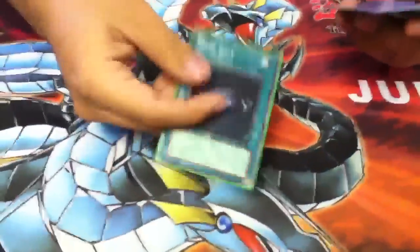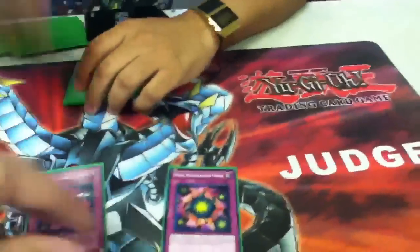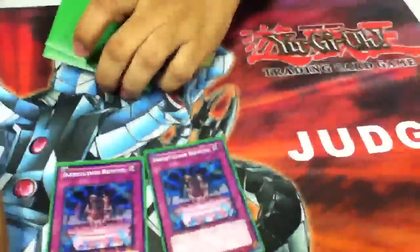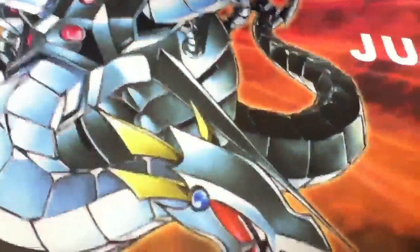Dark Hole. Two Deck Devastation Virus, which I've found to be very good — many monsters in the current meta are 2000 or less, so this card is actually really good this format. Two Infestation Ripples, basically a Call of the Haunted except the monsters aren't chained to it. And last but not least, two Infestation Tools — basically a small attack boost as long as I send one Steel Swarm to grave.